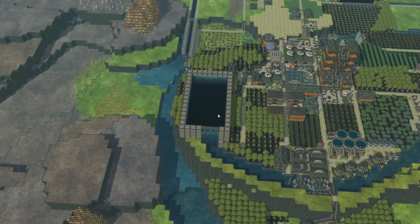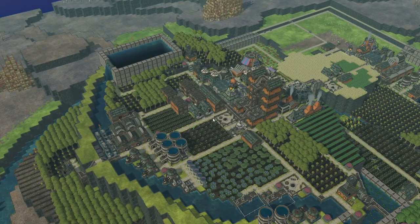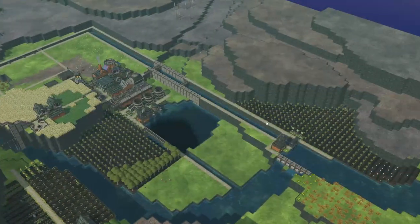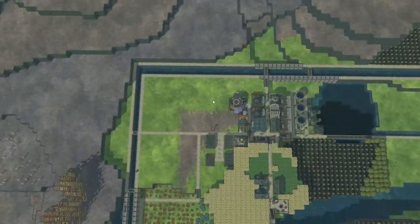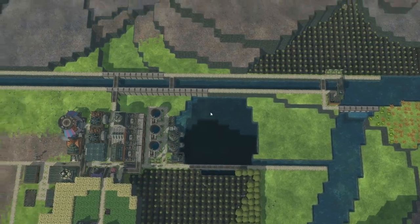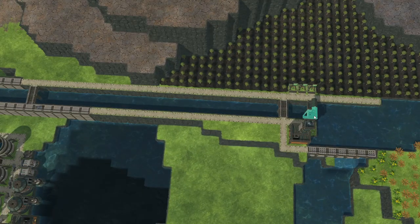For example, extending my water reservoir up here to twice the size isn't really super engaging so I'll just do that off camera. Likewise we have expanded our canal here to double the size over on this side, and that's also going to be helping us get a better flow through here.